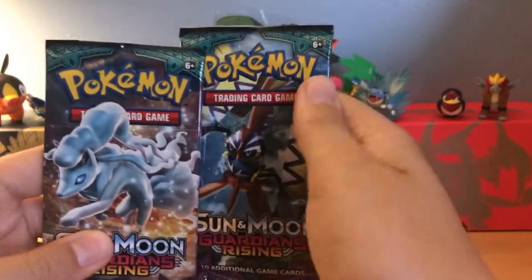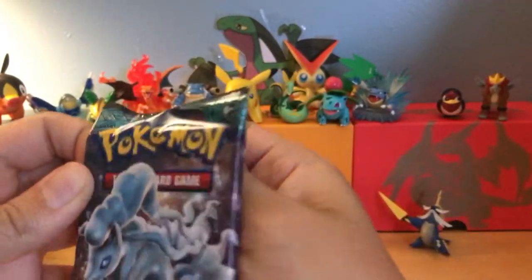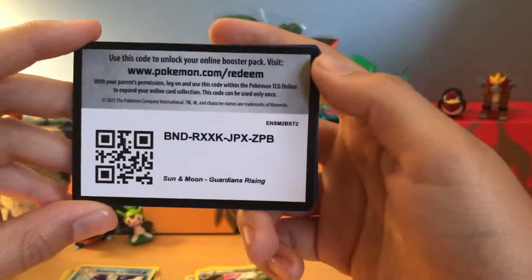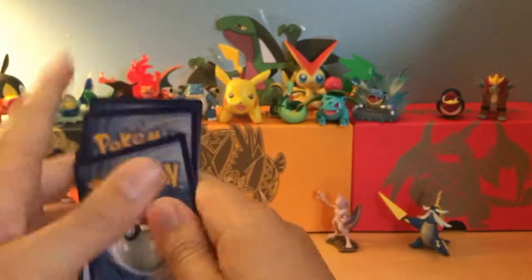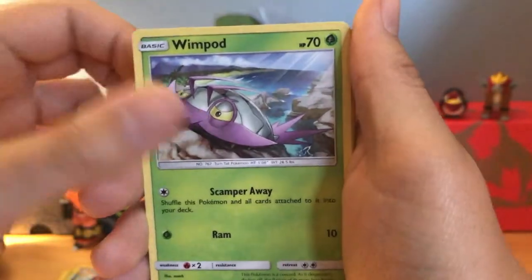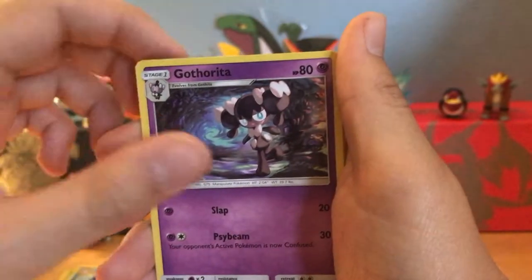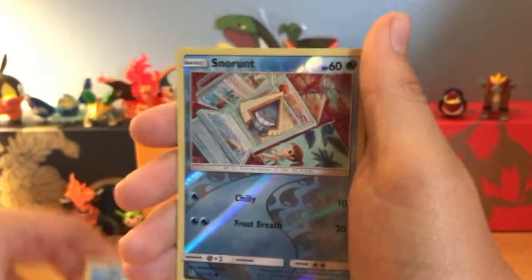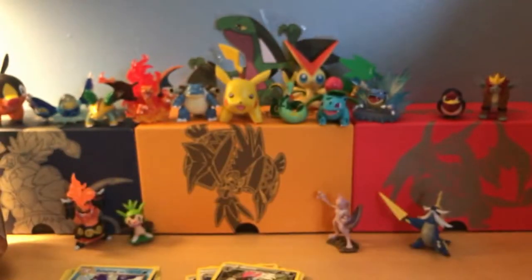So we have two more packs left — two Sun and Moon Guardian Rising packs. Since it's a Tapu Koko Tin, let's open that one last, and let's open the other Guardian Rising now. I don't have that many GXs, so I'm really hoping I could get one. Here's the code card. We got a Wailmer, Goomy, Wimpod, Nosepass, Wishiwashi, Water Energy, Gothita, Field Blower, and Mareanie. Our Reverse is a Reverse Common Snowrunt, and our Rare is a Lilligant. I had no clue this was even a Rare in the set — but now we know. So far, terrible luck, but a pretty good pull in the Evolutions pack.